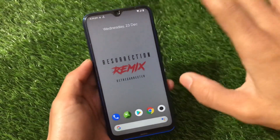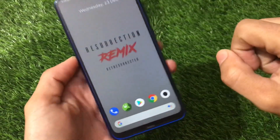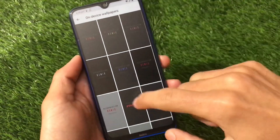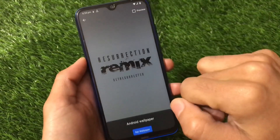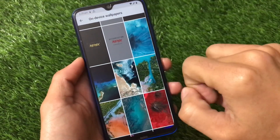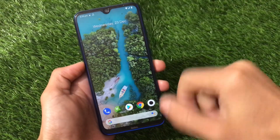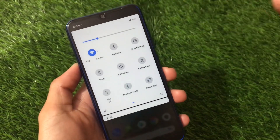I personally use this launcher because it has a very cool and minimalistic look with some cool customizations. As you can see, I've applied the Resurrection Dynamics wallpaper. All these wallpapers are available — just open the on-device wallpapers and there are a lot of options. You can apply any one of them; they all look really great. You can even apply wallpapers without an internet connection — I've just applied one and it's working perfectly fine.